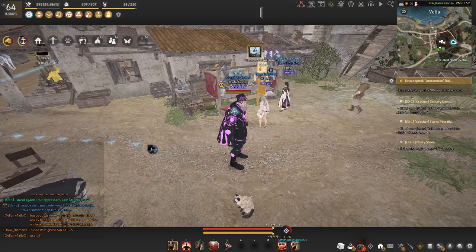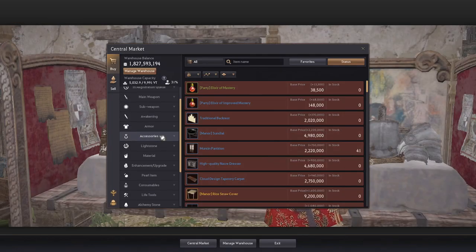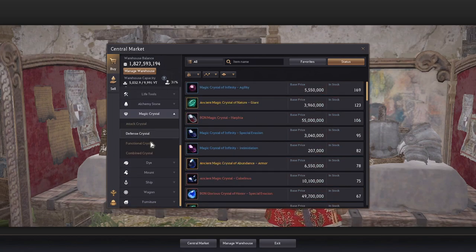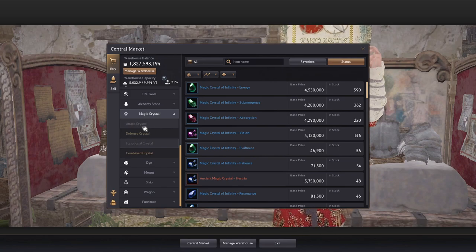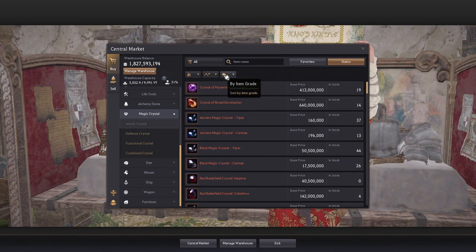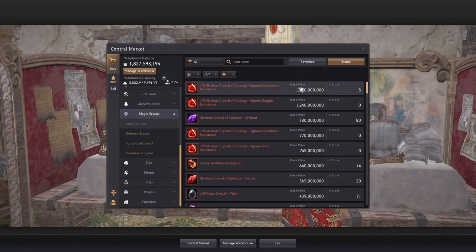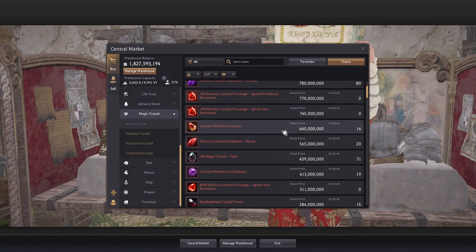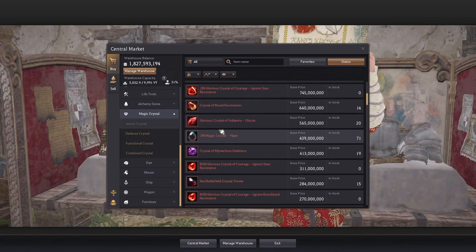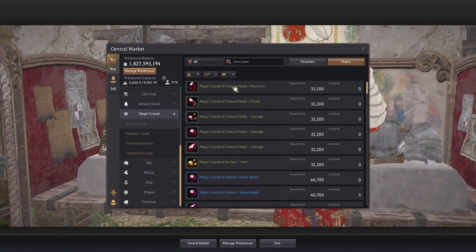Now let's talk about how to get crystals. The easiest way is from the central market — go down to magic crystals and you'll find PvP crystals, life skill crystals, and other types. Prices range from 32,000 all the way up to 1.8 billion silver. There were even higher ones, possibly around 5 billion, though they may have gone down or are out of stock. There's a ton of crystals to choose from.